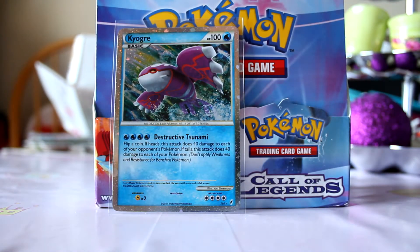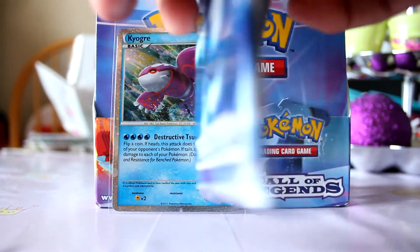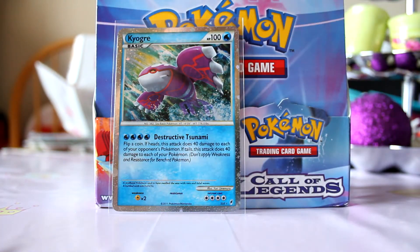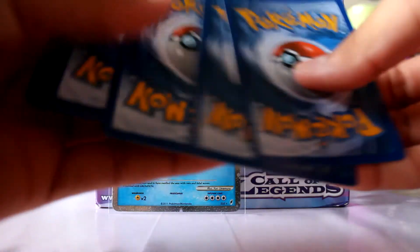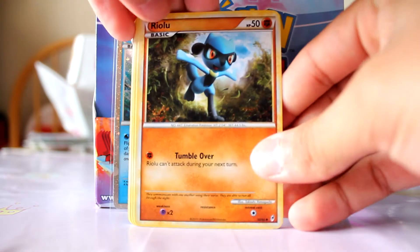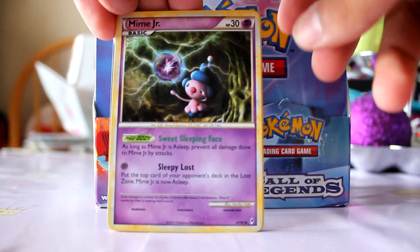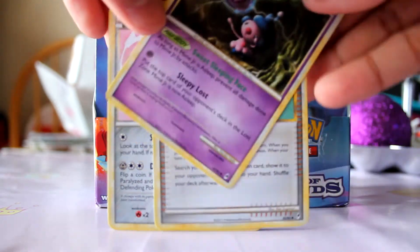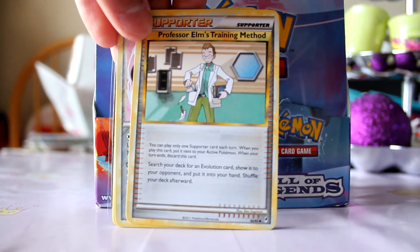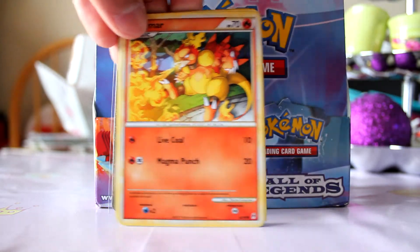I'm gonna leave that to the side. The next one is a Lugia pack — let's see, hopefully we get something good. Putting the uncommons on the front. Got a Riolu, Mime Jr., Professor Elm's Training Method, Mawhile, Magmar.